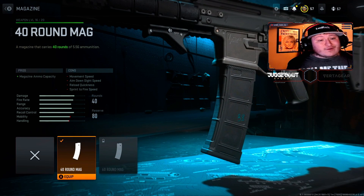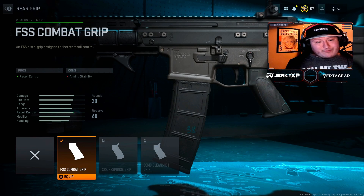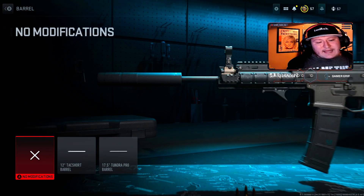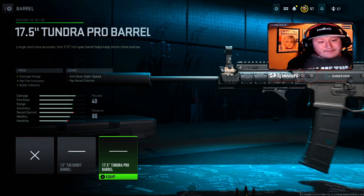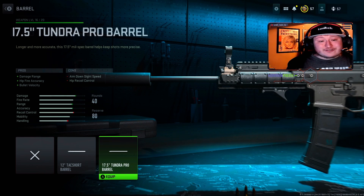For the magazine, we're using the 40-round magazine. I really want the most amount of ammunition that's also not going to slow down the gun. 40 rounds is enough to kill multiple enemies before having to reload without really taking the gun down a notch. Lastly, for the rear grip, we're using the FSS Combat Grip. This is just going to be really great across the board with recoil control and aiming stability. You can add a barrel to this, but keep in mind that most of the barrels on this gun are not necessarily the best. If I had to pick any one, I would go with the 17.5 Tundra Pro because it gives bullet velocity and damage range.